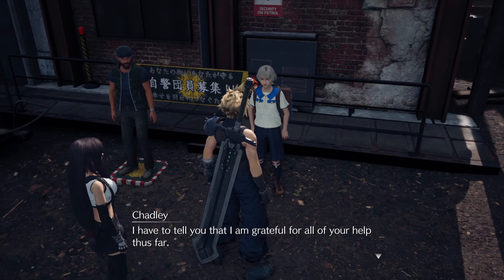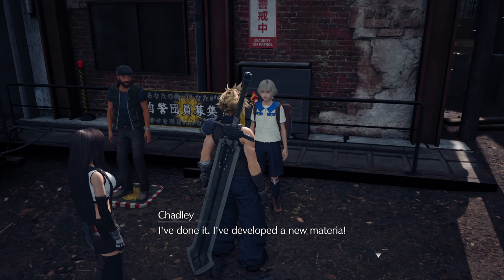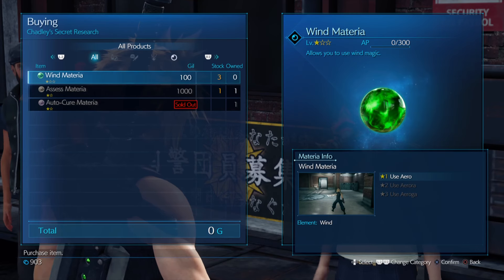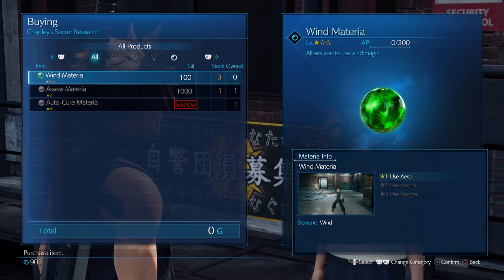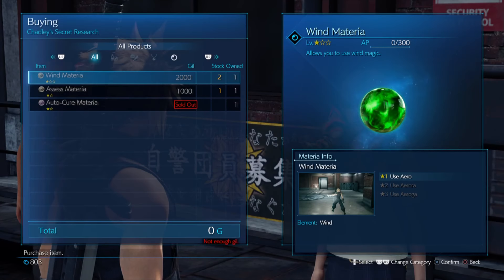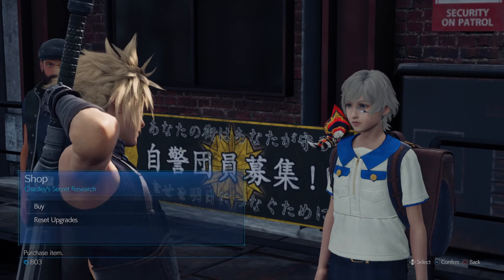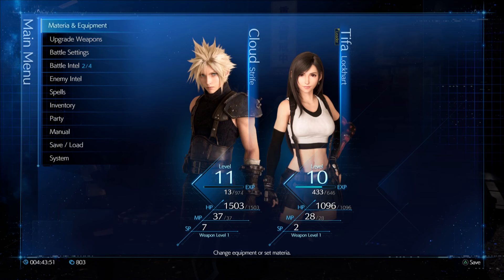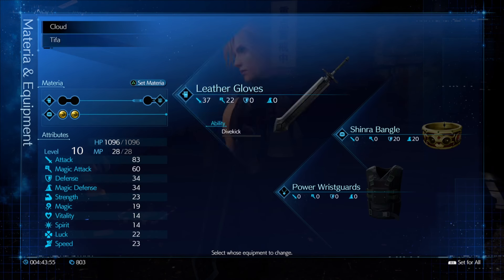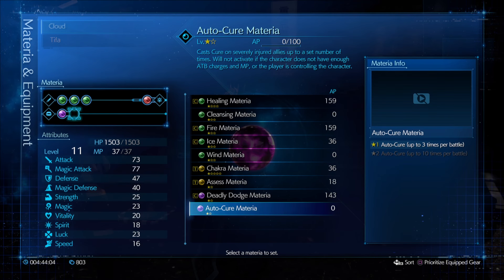We talk to Chadley again and he announces he's developed a new materia. This is why I elected to wait on the factory side quest - I wanted to grab this Wind Materia first. I pick it up for 100 gil; he has three in stock, but after purchasing one it skyrockets to 2,000 gil. Taking stock of all our new materia: cleansing materia, wind materia, and auto cure materia.